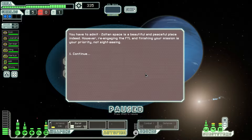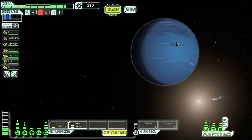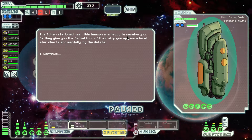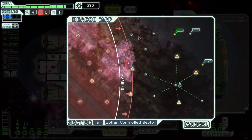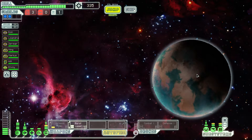You have to admit, Zoltan space is a beautiful and peaceful place indeed. However, re-engaging the FTL and finishing the mission is the priority, not sightseeing. A Zoltan station near this beacon is happy to receive us — they give us the formal tour of their ship. We spy some local star charts and mentally log the details. We're going to have to go there because I want to go to that store.